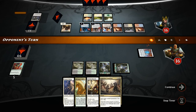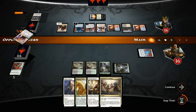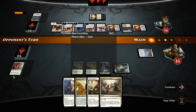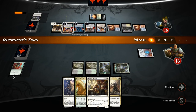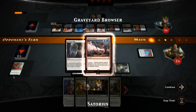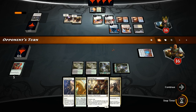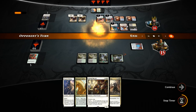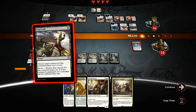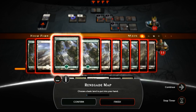Something we could have considered: on turn three if we found a third land, we could have used the Unbridled Growth for white mana to play the Rallier, enable revolt, and then get back the growth so we'd still have that white mana for the future. We did find a Renegade Map now, but as I've talked about in the introduction, it's not a great top deck since it comes into play tapped and can't enable revolt right away. If our opponent's hand is all removal and no planeswalkers we still have a chance — but instead the opponent plays one planeswalker after the other.